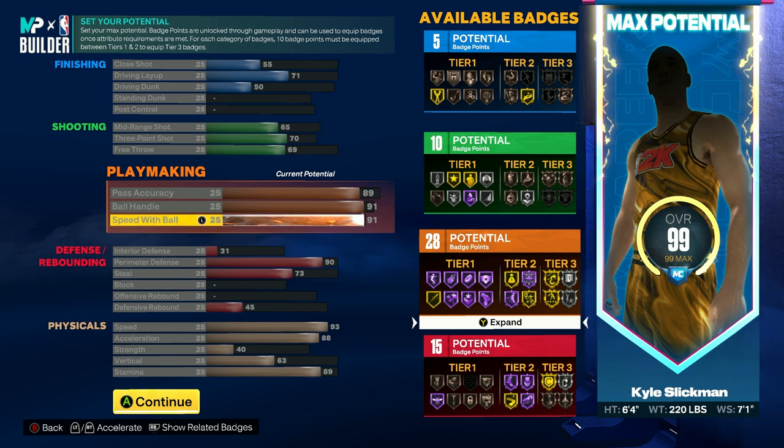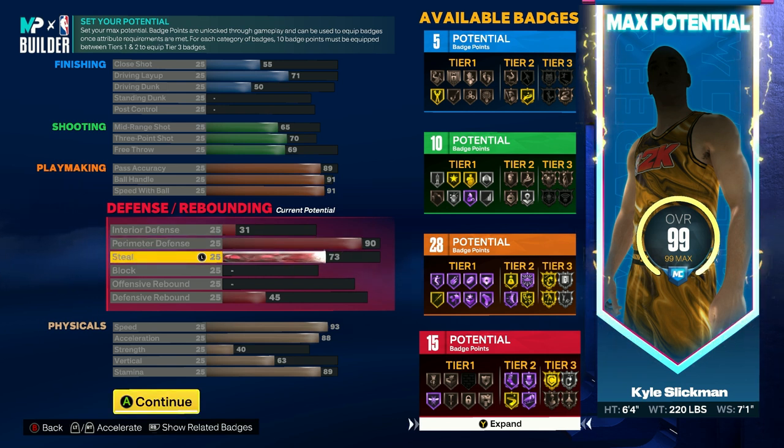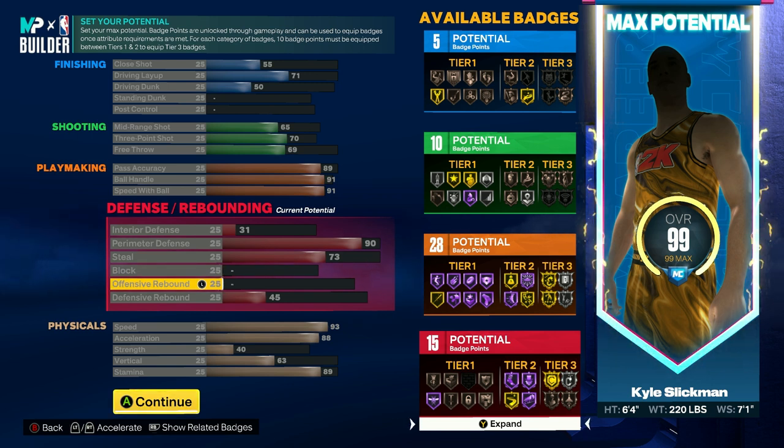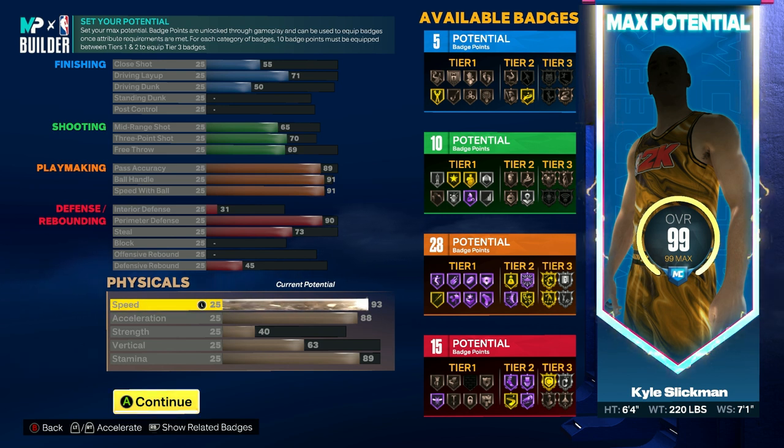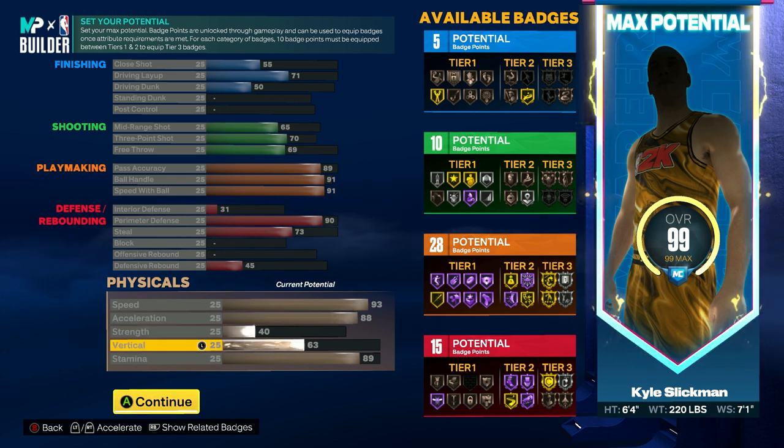Set ball handle to 91 and speed with ball to 91. The other area where this build stands out is its defensive capability. Set interior defense to 30, perimeter defense to 90, steal to 73, leave block and defensive rebound at 25, then have offensive rebound at 45. For physicals, have speed at 93, acceleration at 88, strength at 40, vertical at 63, and stamina at 90.